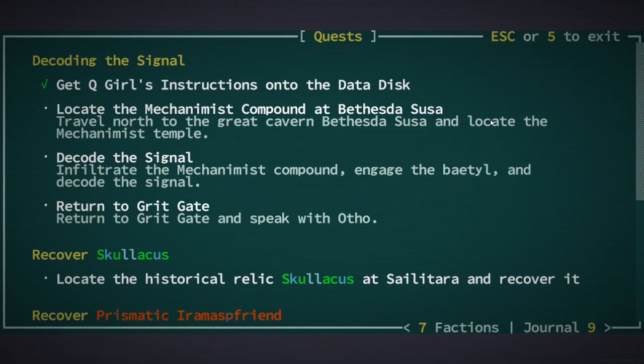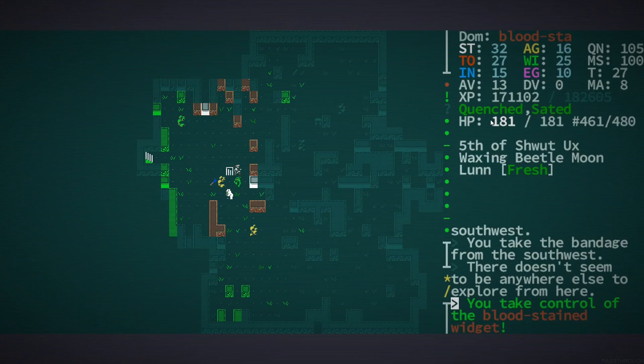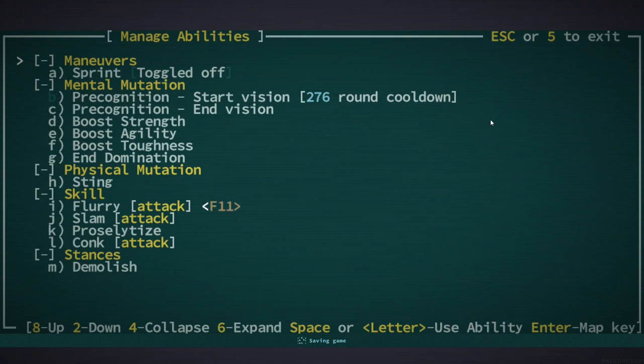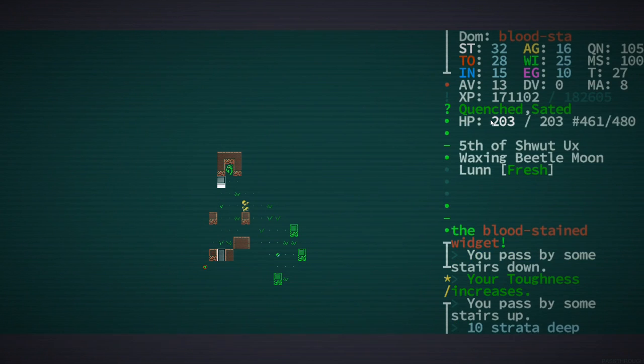All right, let's go ahead and get you precogged — boost your toughness. Let's see — do we see anything fishy? Something's chirping.